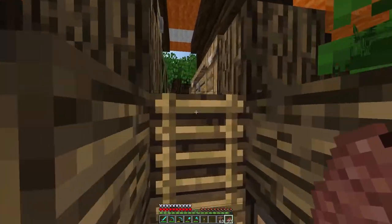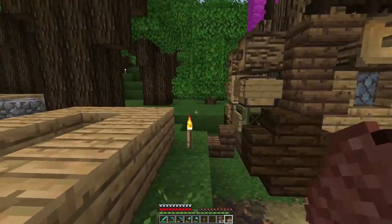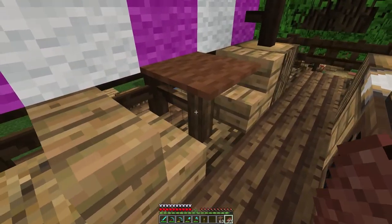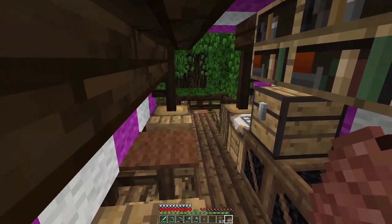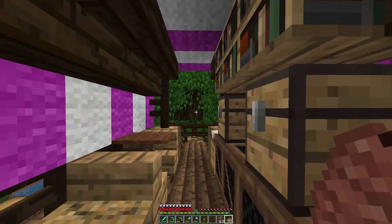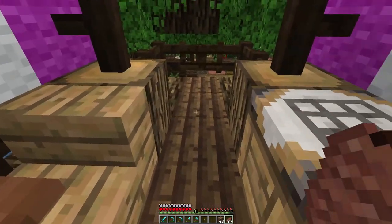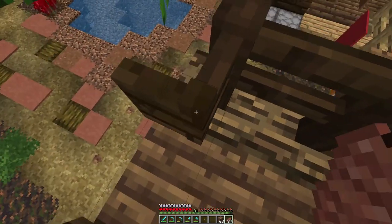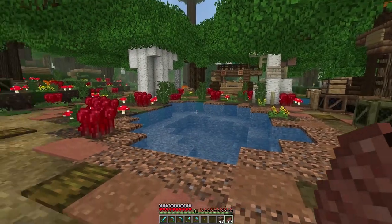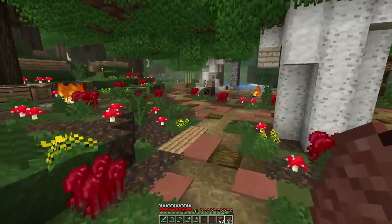The interiors are done as well. This one's very standard, nothing special. But this one has a small thing I really like — it's this little table. I thought they probably need a little table up here because on rainy days they'll want to read a book, and they also need a place to eat and sit down. I'm putting fence gates here because I'm lazy and I'm tired of having to walk all the way around.